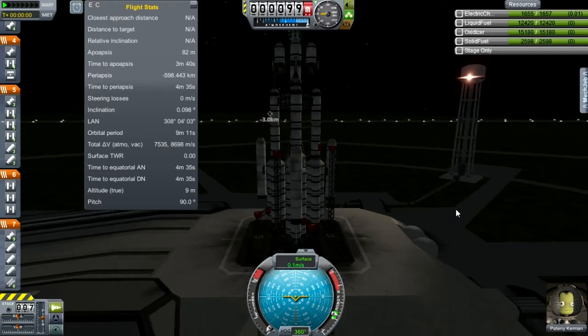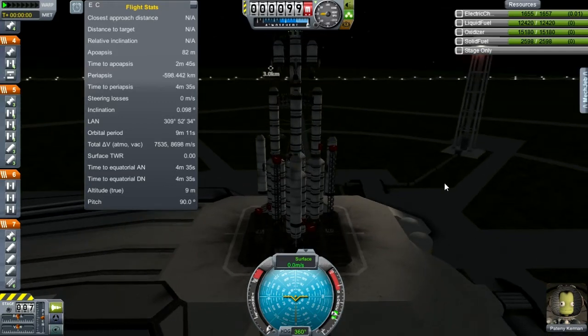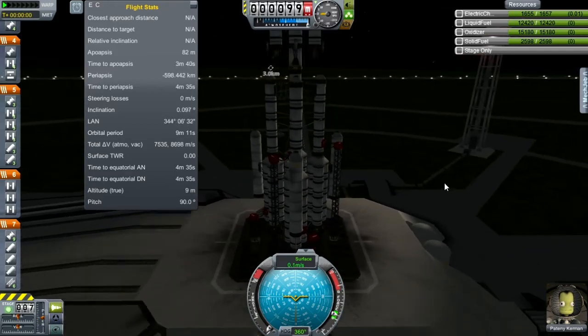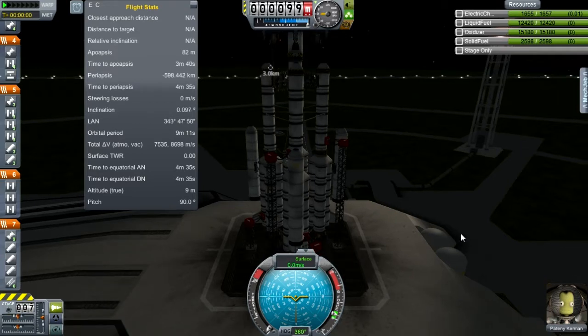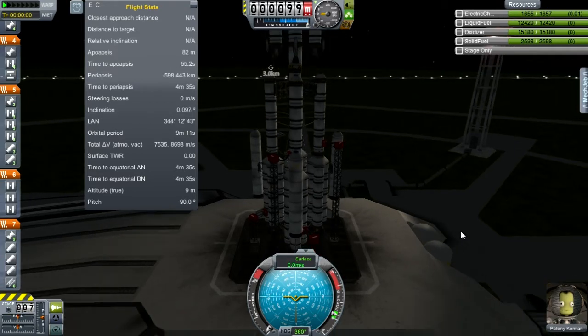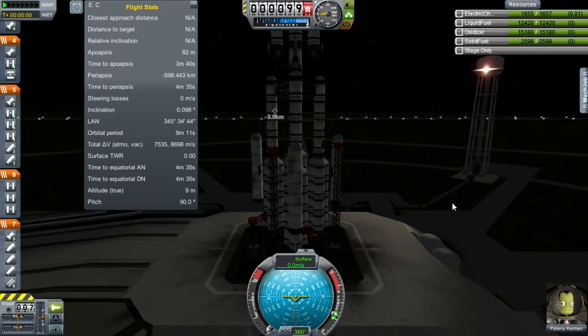This trip, we have a modified version of the FL-IX with Peyton Kerman — the one Kerbal in the astronaut complex that had a zero stupidity rating and a reasonable courage rating — so this should be a good flight.